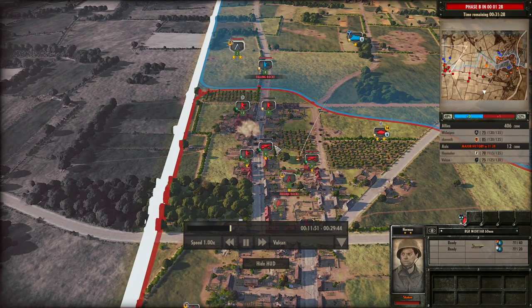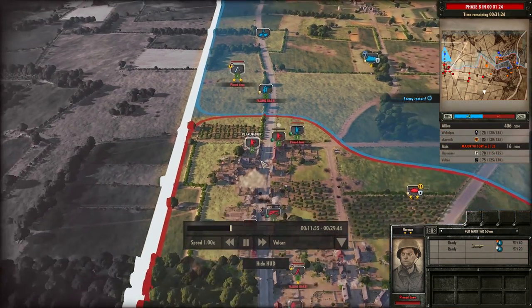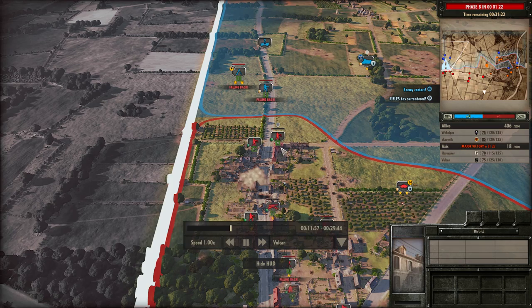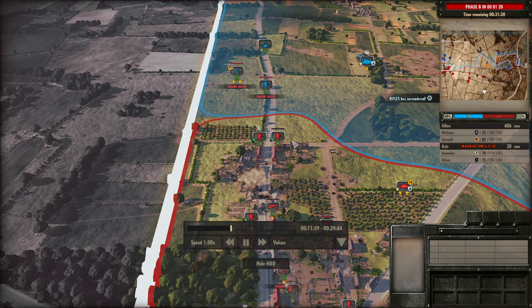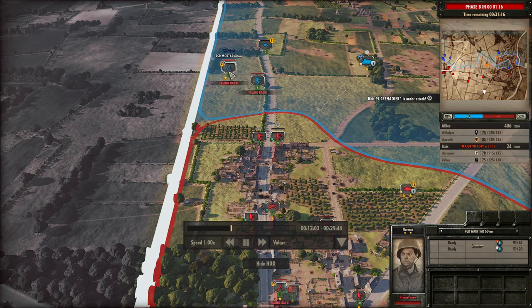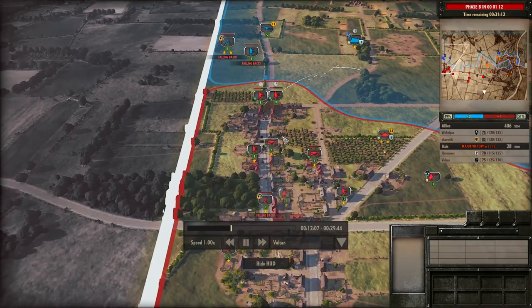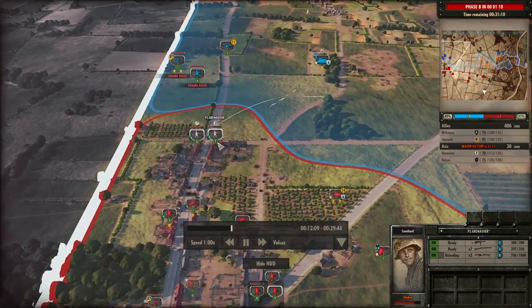Even though they do have these mortars, I managed to get to the edge of the town and push them all the way back. I make those rifles surrender in that building, and now I'm able to pin down some of the rifles further back. Although with the M7DD coming onto target, I don't really want to be sitting on the edge of the town for too long, so I'm going to bring those units back.